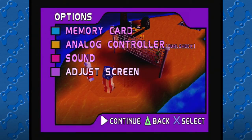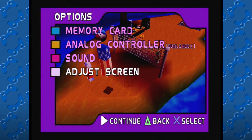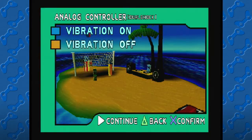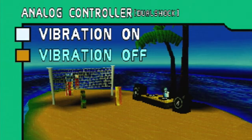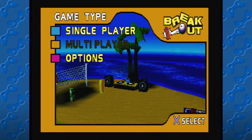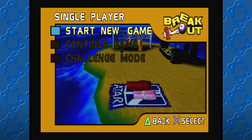The basics are all presented in the options menu so you can load and save from a memory card, change your sound levels, and alter the screen position. But the one thing I want to talk about is the analog controller option — within this menu, the only option you seem to be given is turning vibration on and off, which I find slightly bemusing. Apart from this, the only thing we can access in single player is the story mode, so let's get started with that.